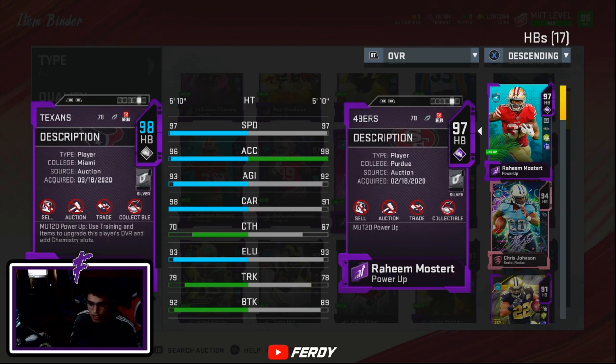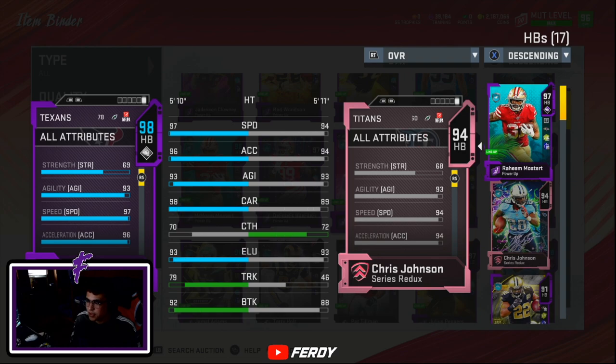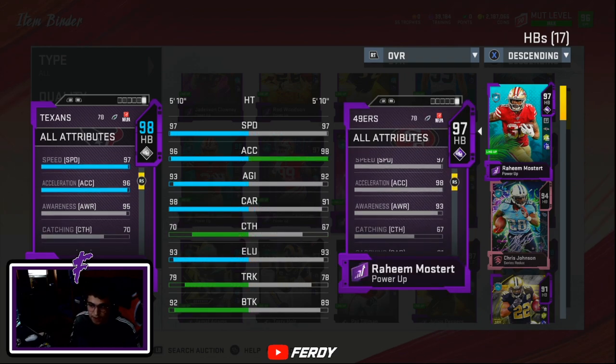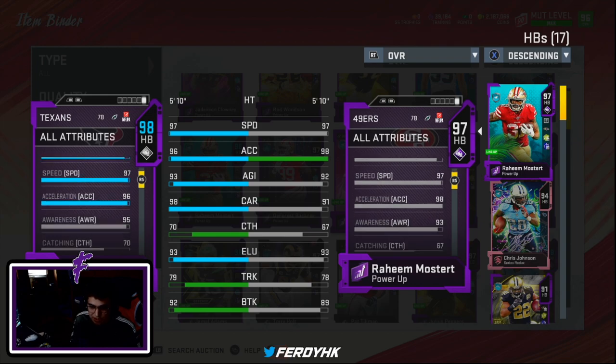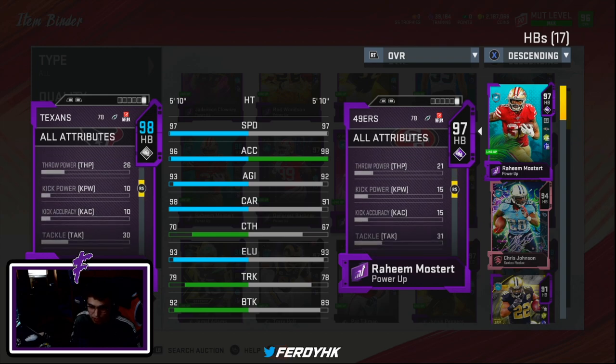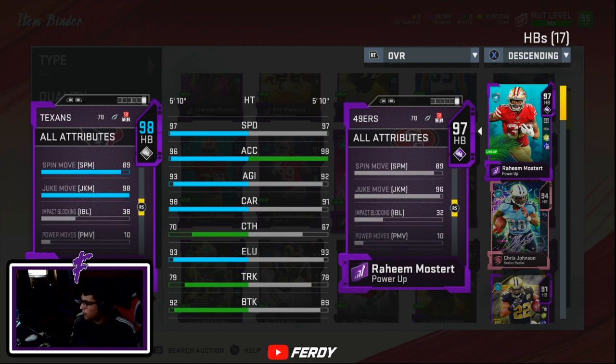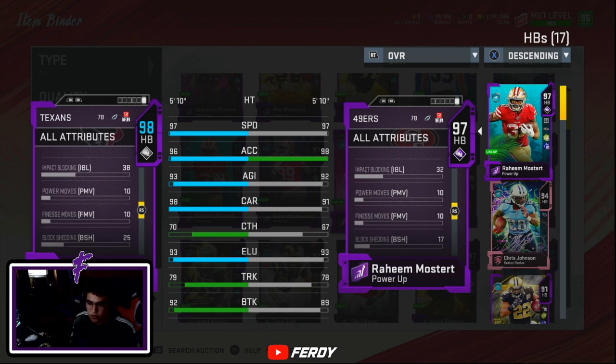Running backs in this game — it's not all about the stats, because the best running back I actually used was Dalvin Cook. His spin move animation is so nice. I actually really enjoy using Lamar Miller too — his spin move is nice, his juke move is nice. Lamar Miller is kind of a sneaky back that no one really talks about in Madden, but he definitely plays well.